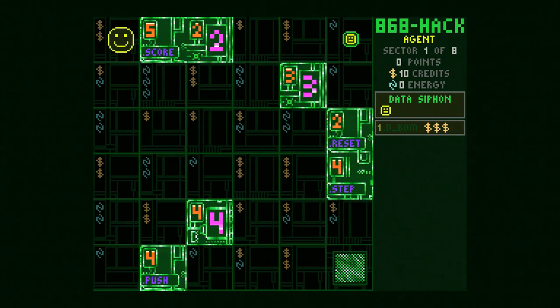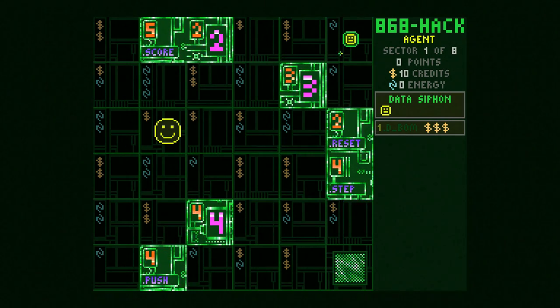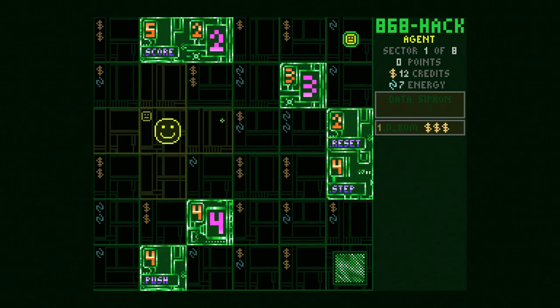What I picked up there is called a data siphon. The data siphon unlocks a Settlers of Catan-style resource gathering mechanic. You can see tiles with symbols indicating available resources. If we press the spacebar with a data siphon, it collects all resources bordering our current space in a cross pattern — so right now I'd get three energy here, two energy there, one credit over there. It consumed our data siphon.